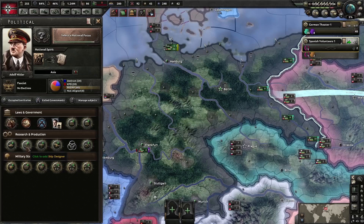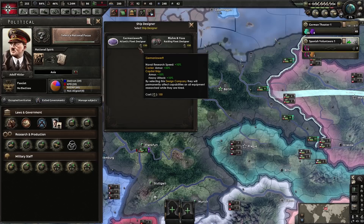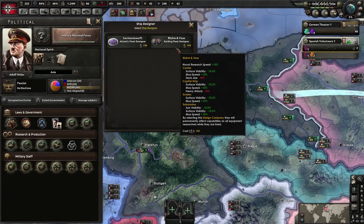Let's select a naval ship designer. We've got the Atlantic fleet designer or the raiding fleet designer. This reflects the plan you're going to go with — the Atlantic fleet is more Plan Z, and the raiding fleet is more of your submarine-based U-boat fleet. As you can see it reduces visibility of subs and surface visibility, and also increases speed of your subs. This is the one we are going to go with. Let's make our first submarine.